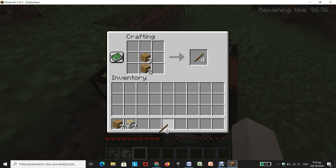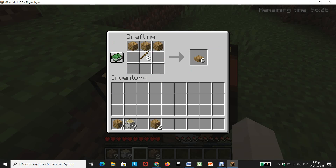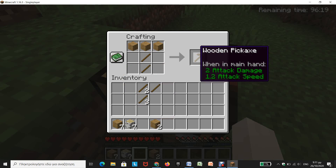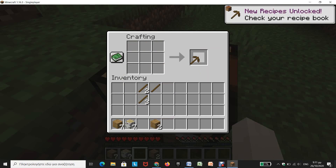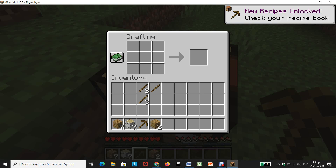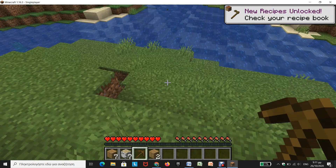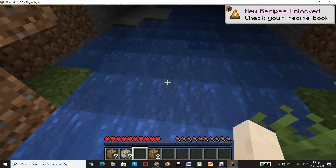So we are gonna take our sticks and make our first pickaxe. To craft something, you must — I could say — draw it in the crafting table, that's how you could call it if you want.